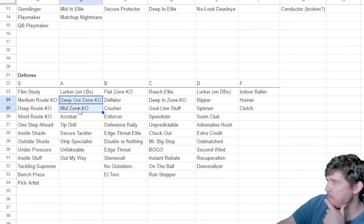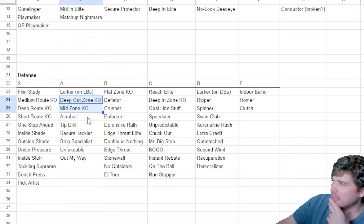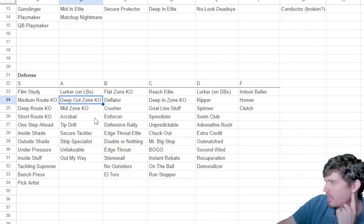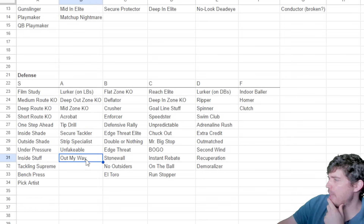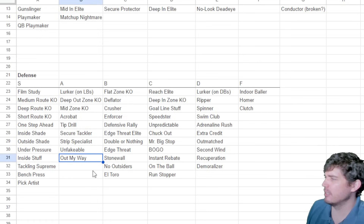Deep out zone KO and mid zone KO aren't as consistent, but it's nice to have that opportunity to knock the ball out. Mid zone KO is decent; deep out zone KO will be nice for dealing with corner routes — zone is just so bad at dealing with corner routes right now. Out my way is good on corners to deal with stretches, but on everybody else it's mid. Acrobat, tip drill, secure tackler, strip pressure, and unfakeable round out the tier.